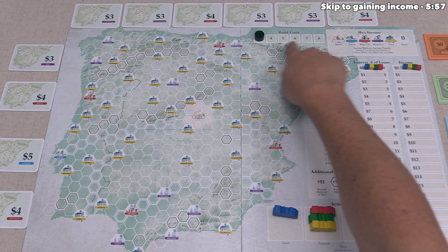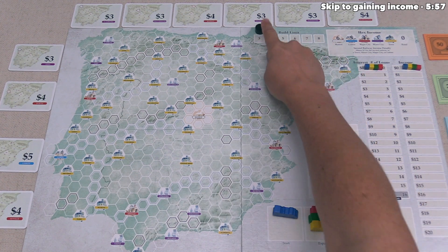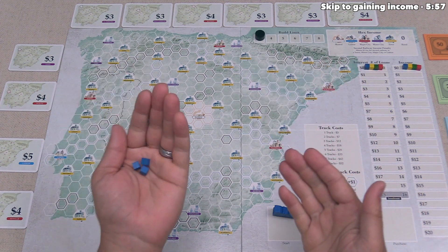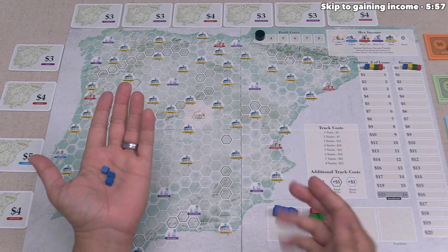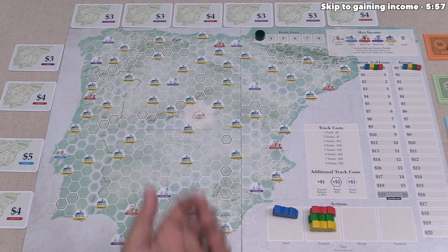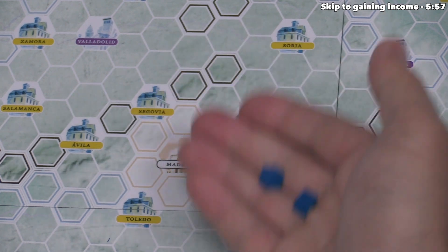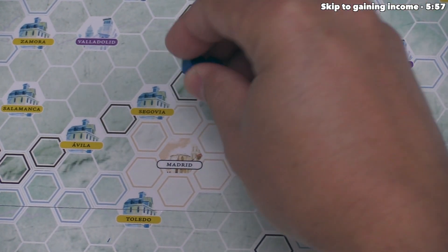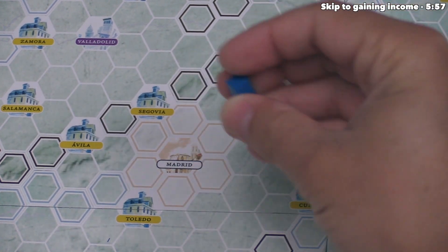The build limit track at the top of the board starts at three, meaning we can place at most three cubes on our turn regardless of the action chosen. We just want to place two cubes to start this railway. This new railway can be placed anywhere on the board, as long as none of the newly placed cubes are adjacent to a spot that has another cube of that color.